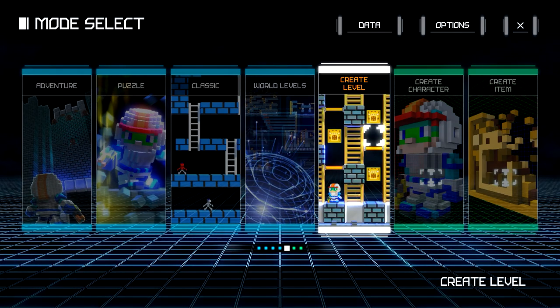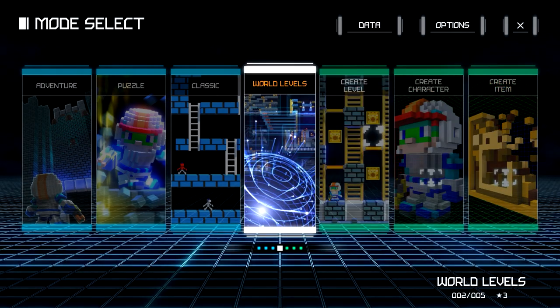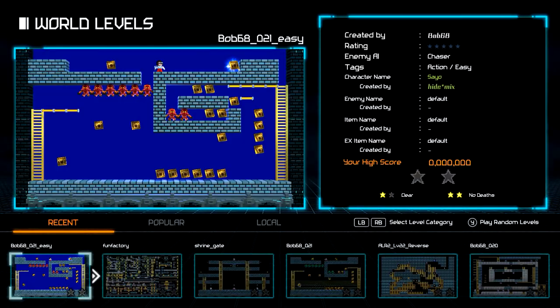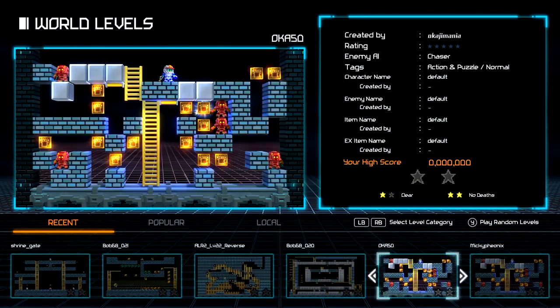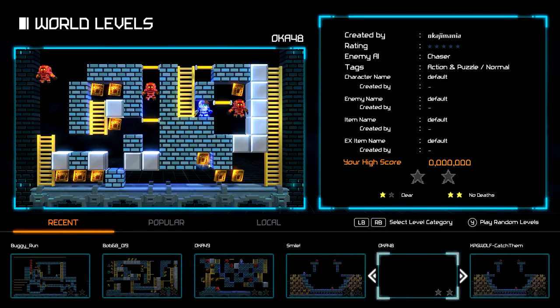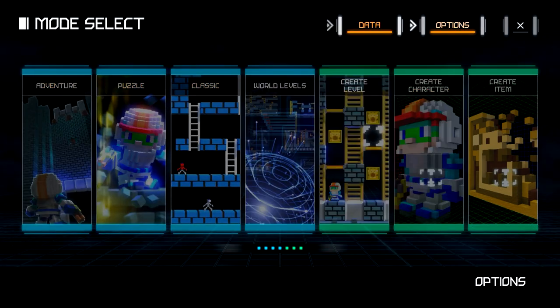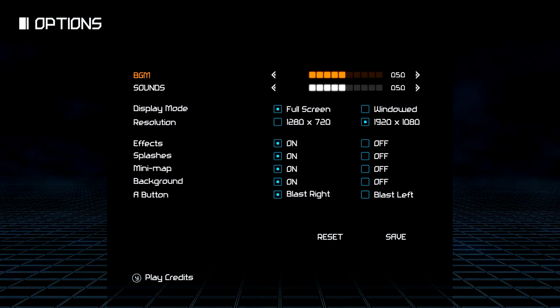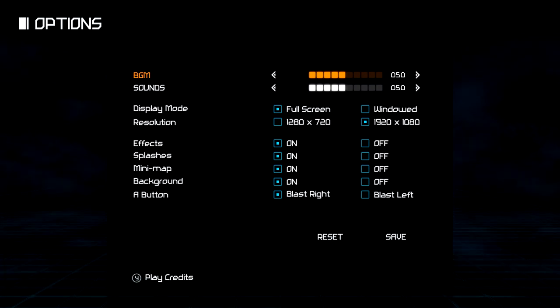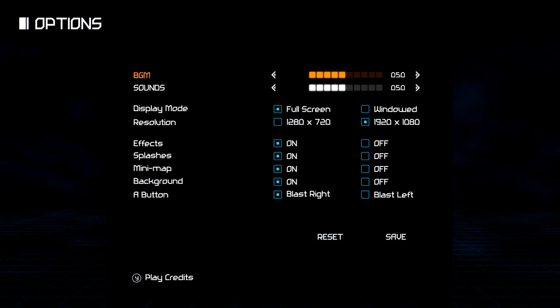You can create levels, create characters and items, and download other people's stuff to play. There's a World Levels mode showing recent and popular stuff — all levels made by other people. It's pretty impressive; there's a ton of content in here which I very much appreciate. Where this game unfortunately really falls down is on the technical side. This is PC only and it also runs in the Unity engine, which — if you know me — you know I have some problems with Unity in terms of its technical prowess.